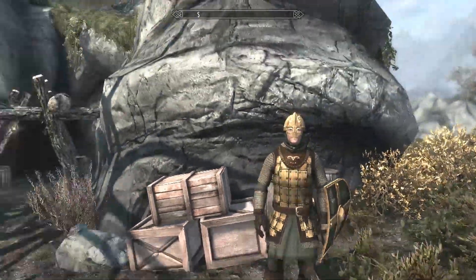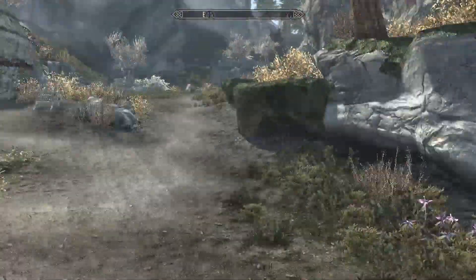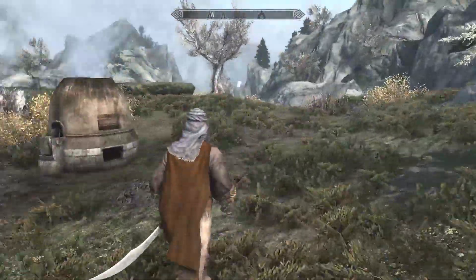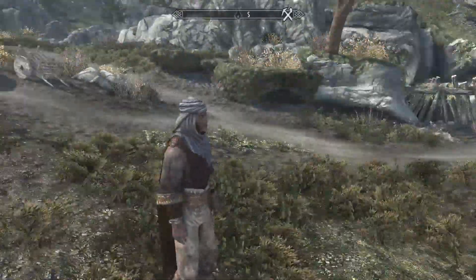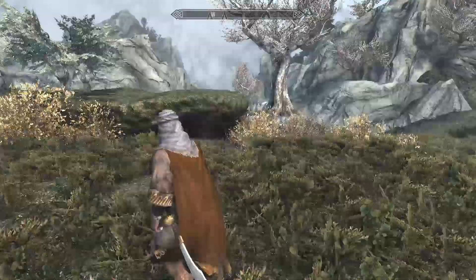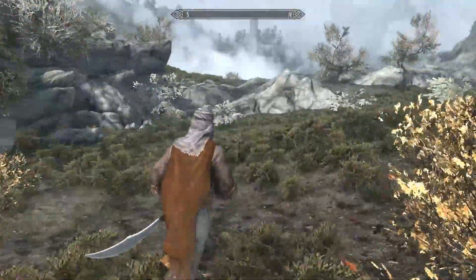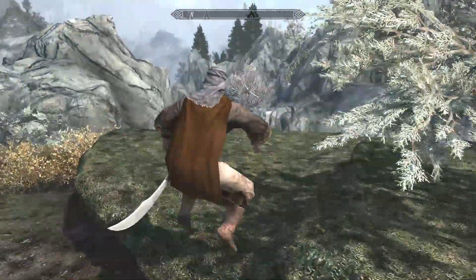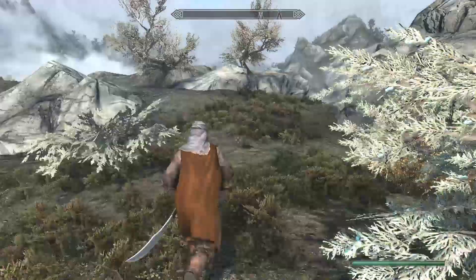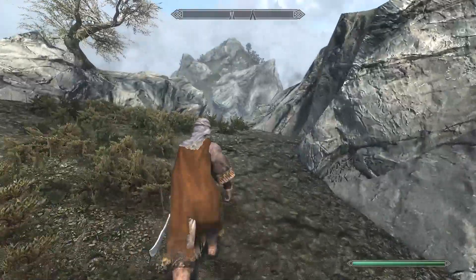That is some cool Dwarven armor though. So there we go — that is all of the unique racial starts. I feel like Redguard didn't have a whole lot of lore to it; they just kind of plopped you down next to a decent fighting location and gave you a good starting quest against Draugr.